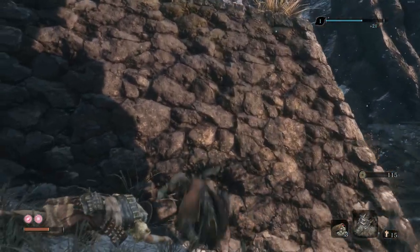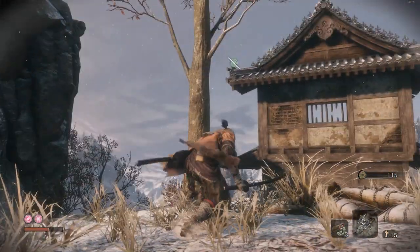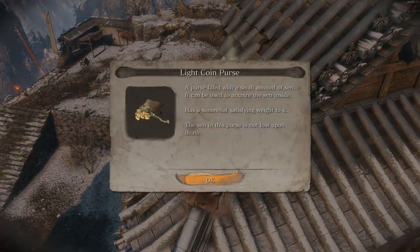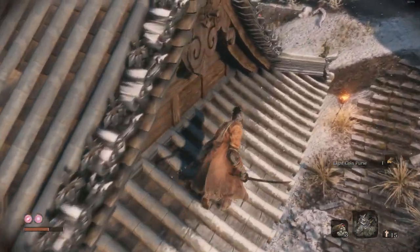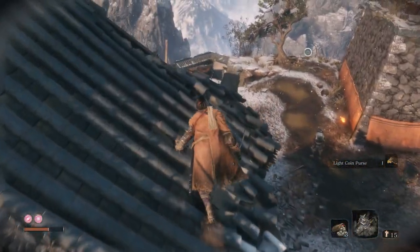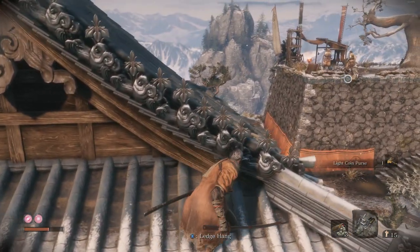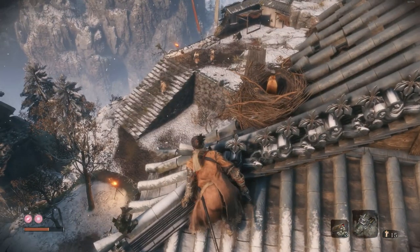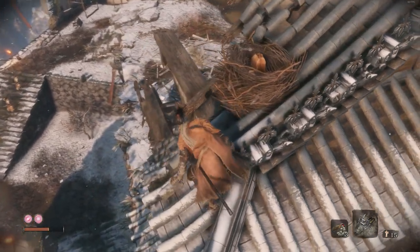Deal with him and then we're going to grab another coin purse. Note at the shop as well, they had some shinobi firecrackers for 500 — that's your next prosthetic tool. You've already found one coin purse previously, there's three underneath the old lady and one up on this roof, so that's 500 coins. That'll get you the firecracker if you don't have the money any other way. There's also an eavesdrop opportunity here — normally I just rush over and gank those two, but I realized I didn't do the eavesdrop at the beginning. So you want to check that that patrol isn't coming up on you.